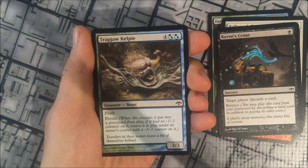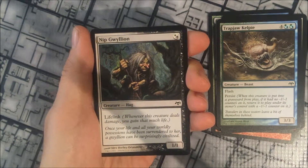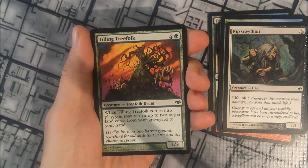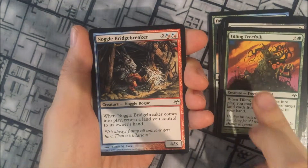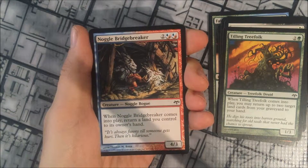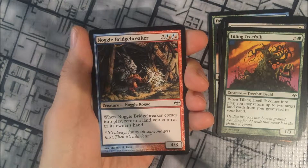Trapjaw Kelpie, Nip Gwillion, Tilling Treefolk, Noggle Bridgebreaker. Noggles were a new creature type introduced in Eventide, and I don't think they were continued in any of the subsequent sets either.